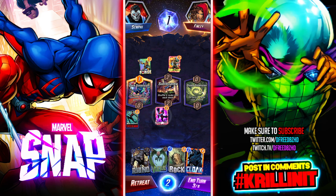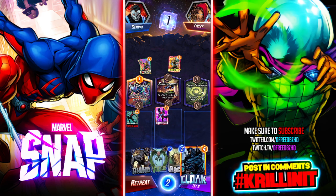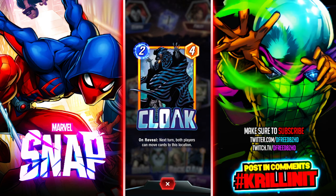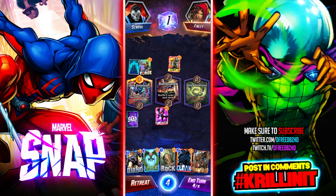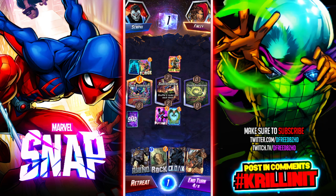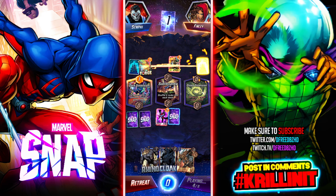I think I'm gonna Rhino though. My question is do I Rhino the Dark Dimension or the Dream Dimension? I also need to drop Vulture if I'm gonna play Cloak — it's still a turn too early to do that. The only reason Cloak is in the deck is for Miles and Vulture. I'm gonna end here — I really wish Sunspot was out there to take advantage of that energy.